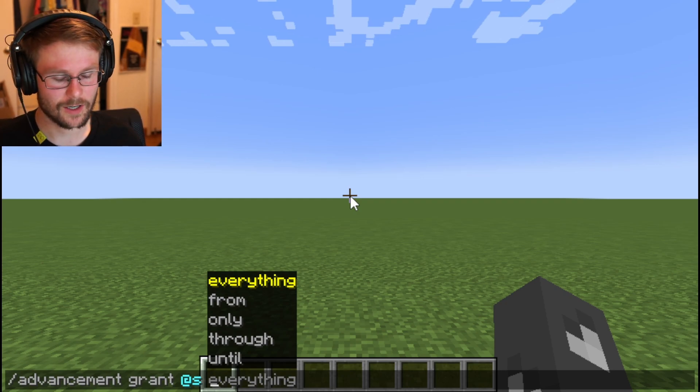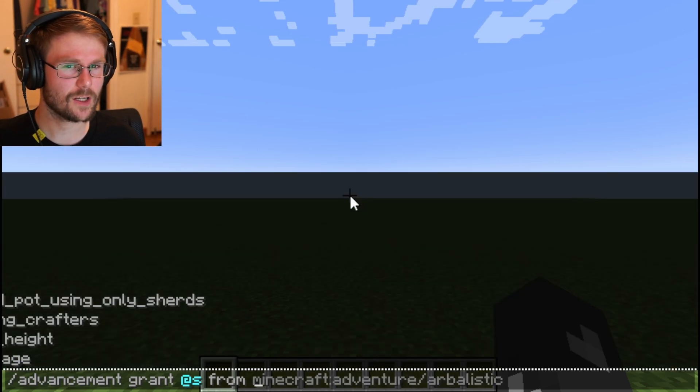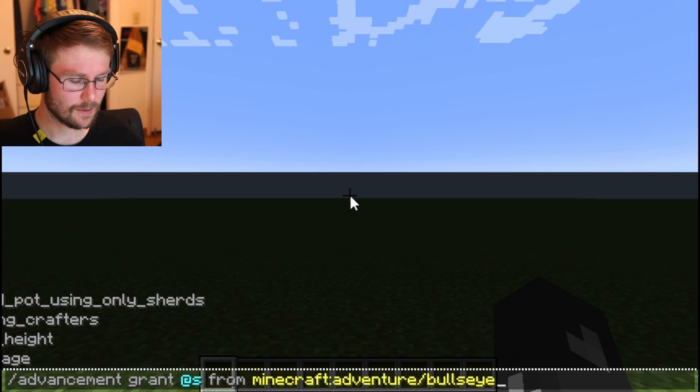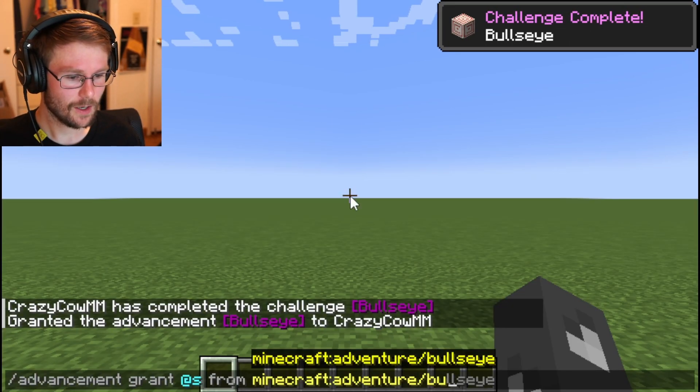The 'everything' option will give players all the advancements in the entire game — it's a bit chaotic, so I'm not going to do that right now. The 'from' option is going to give you an advancement and every advancement that is a child of that advancement. Let's try bullseye — that's not very helpful, it doesn't have any children.